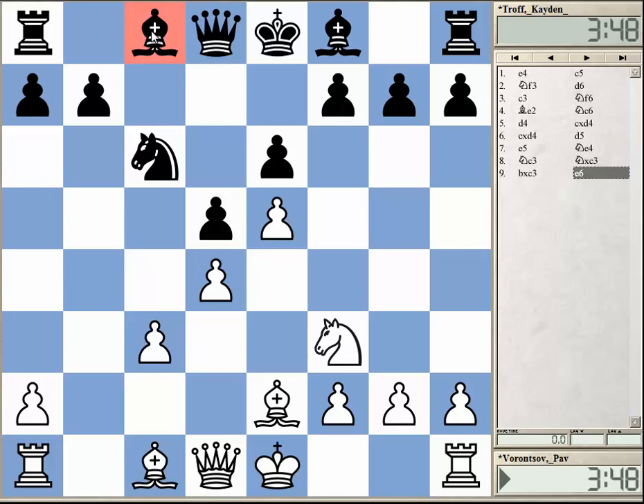What he did is he took on c3, bxc3, and e6, which is of course solid but looks a bit passive. If you check this bishop on c8, it's not the most happy piece at the moment. I think this piece has a future on a6, probably. In the game, white played for c4, and black's idea is to play against the c3 pawn.